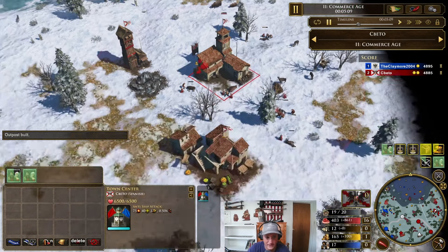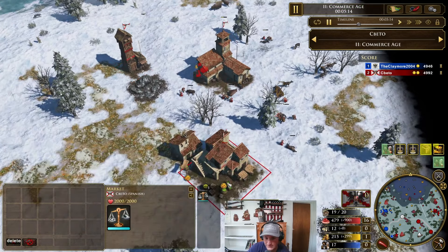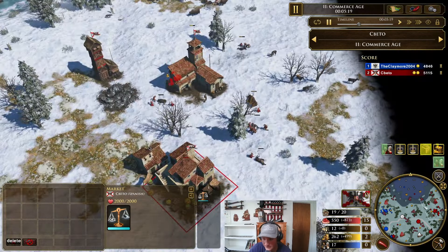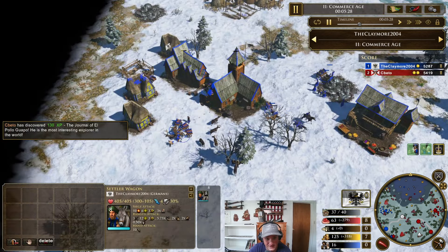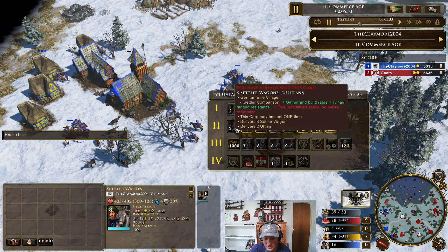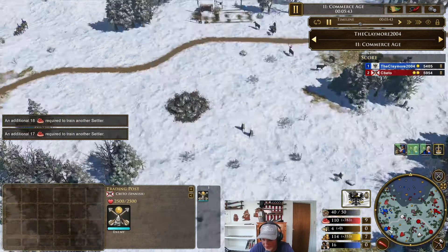700 coin, 700 wood — standard Spanish start. He aged up with the 200 coin and the outpost. He's got a market, steel traps, hunting dogs, normal stuff. 130 XP — that's pretty good. How many vils is he at? 17. He's at 17 vils. I'm at 15 plus 8 because I shipped 3 first. So I'm pretty far ahead on the vils even though I'm lower on score. He went for another TP as well — 1 TP versus 2 TPs.